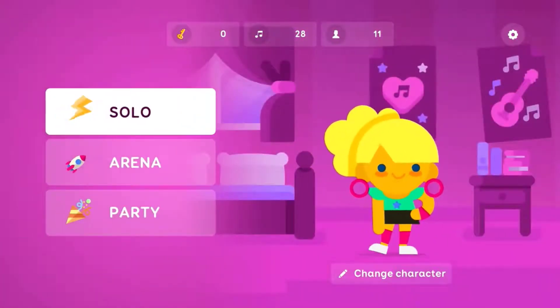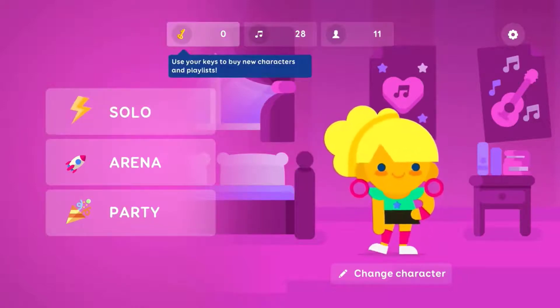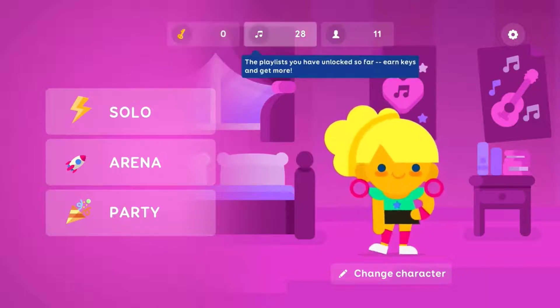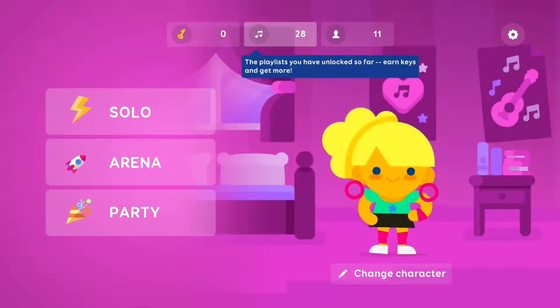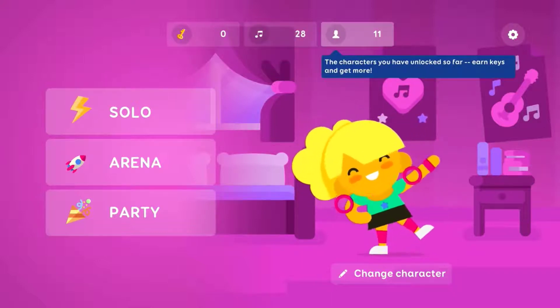First things first, we're going to go through a couple of the items at the top of the screen. You use your keys to buy new characters and playlists — keys are your currency for this game. The playlists you have unlocked so far is the next item, and I need to earn keys to unlock playlists. I've unlocked 11 characters thus far as well.